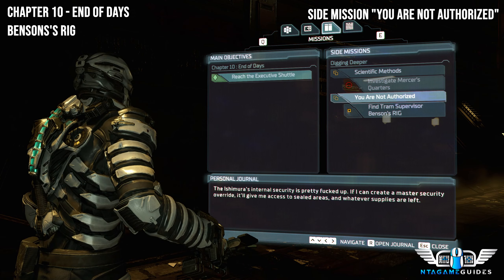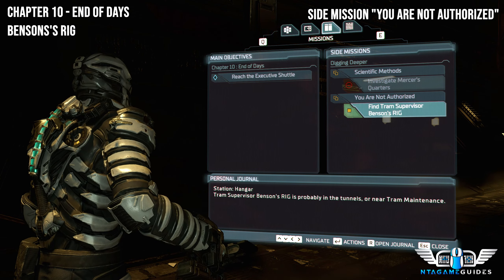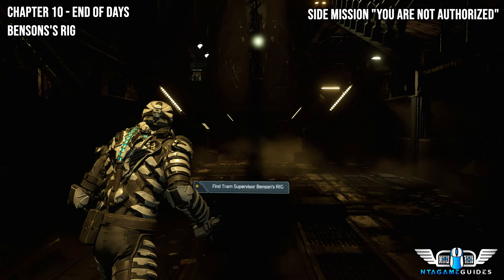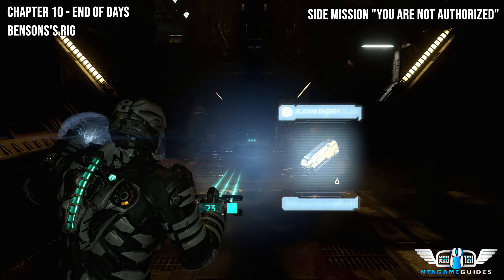Once you've done it, you need to take all your rigs that you found throughout the story back to the nest to get the clearance card.